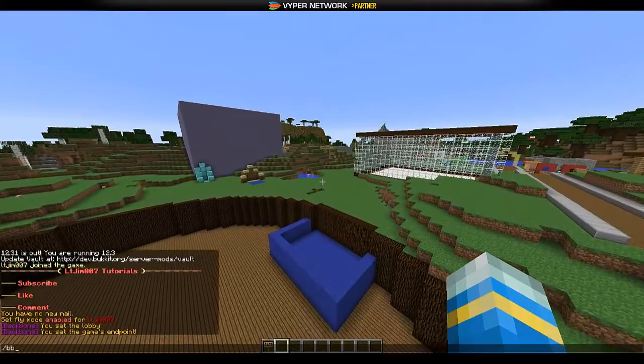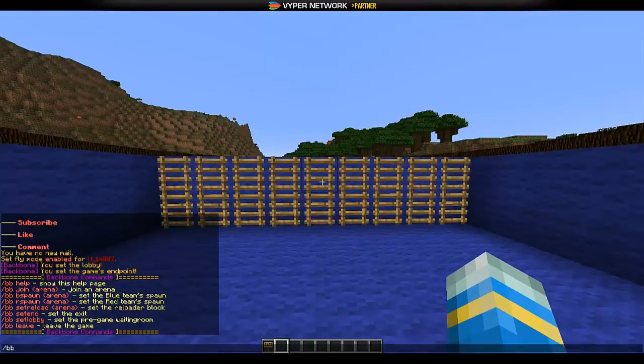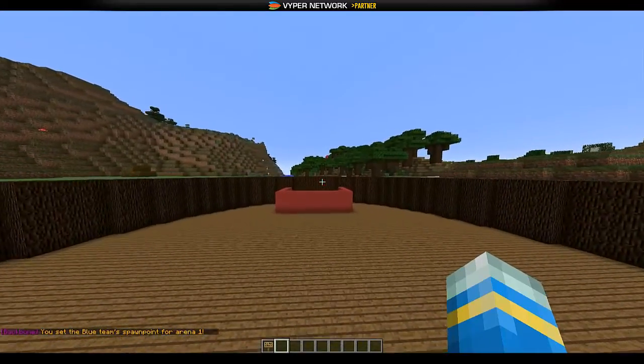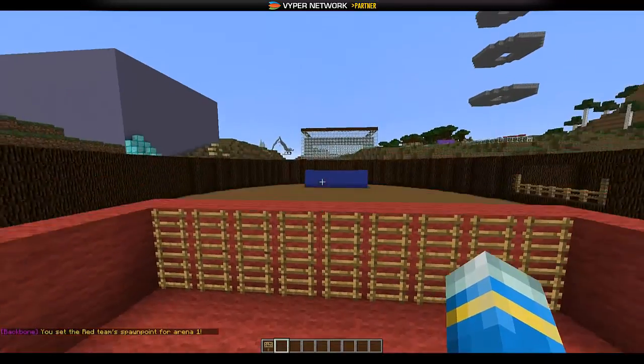Now we need to set the two spawn points. If you want to see the commands you can do 'bb help'. This is where it gets a bit different: 'bb b spawn' stands for blue spawn, then you pick the arena number from one to five. The red and blue spawns have to correspond to each other — so if you set blue spawn as arena one, you have to set red spawn as one as well. You can have up to five arenas.